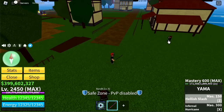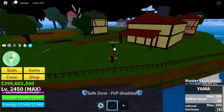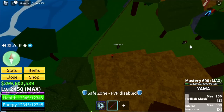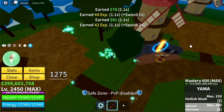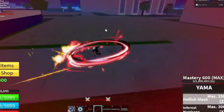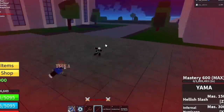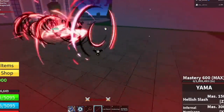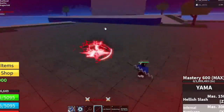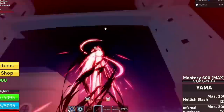Next up is the Yama Sword. The Z skill is Hellish Slash, and the X skill is Infernal Hurricane. For the reworked version: Hellish Slash just looks better — lighter. Overall it still looks good.